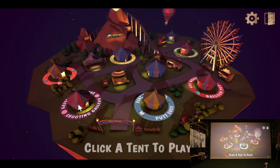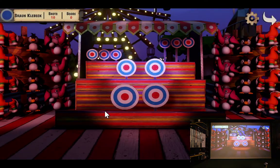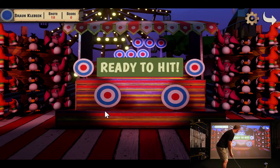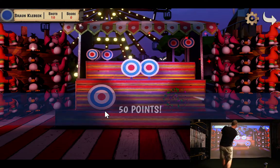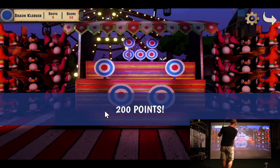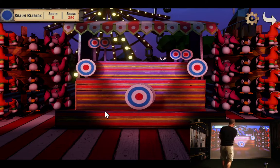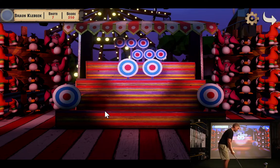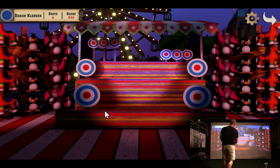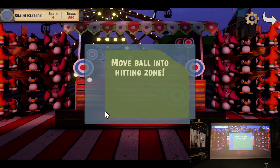Next one is the Shooting Gallery. We'll try intermediate on all of them - hit the target. Trying to hit some targets. Not that easy. It's good for kids because you're literally just gripping and hitting, that's about it. Except when there's no targets in the road. Kind of a gunshot blast. All right, that gives you an idea what that one's all about. Good for kids.